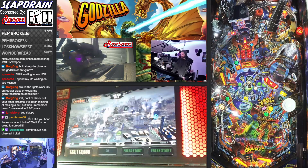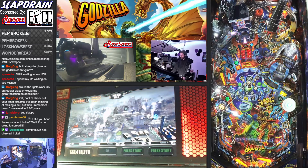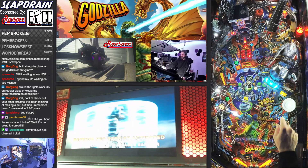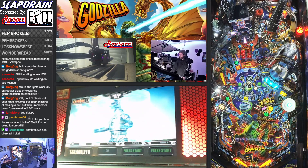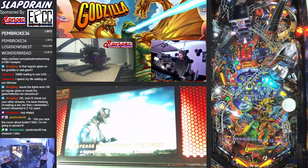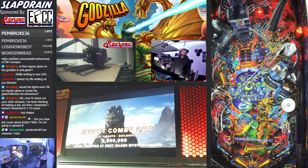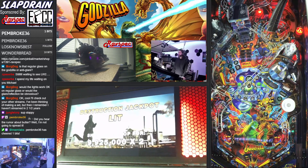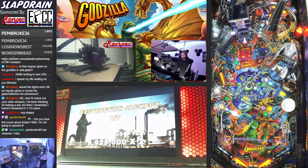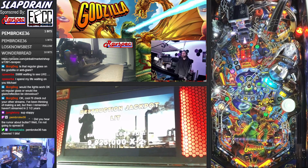It's backhandable, so in theory someone that knows what they're doing can backhand it — there we go. I also have saucer blinking; I want to run down and get that saucer shot because that'll be another extra ball opportunity — it's gone, forget it. Let's take the destruction jackpot; it's going to be quite low right now. I'm going to skip it — I didn't like how the feed was going anyway.